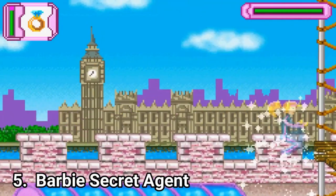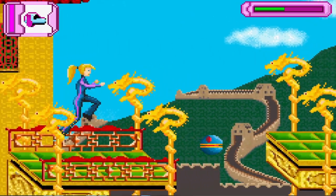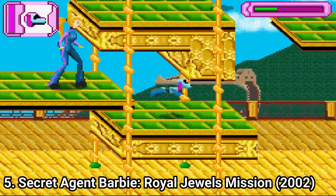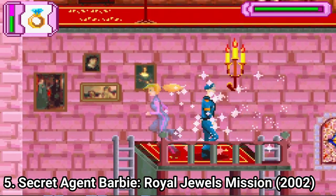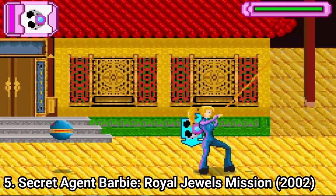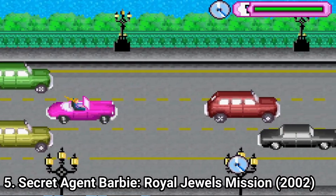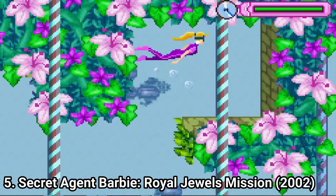Barbie Secret Agent is pretty good, considering it's a game made for little girls. In the game you have to be stealthy, and you can do that either by deploying your robot dog, or you can turn invisible, or you can throw smoke bombs. You can use your robot dog to draw the guard's attention, use a grappling hook, and there are puzzle levels, horse levels, vehicular levels, and levels underwater.